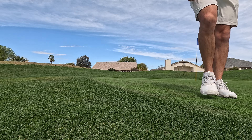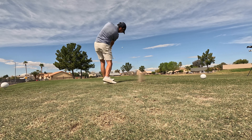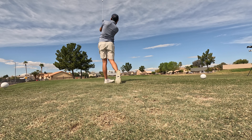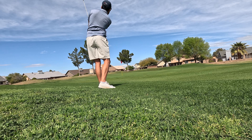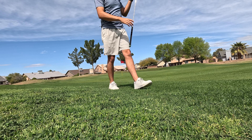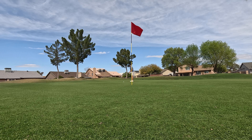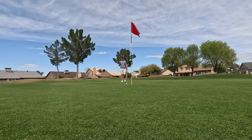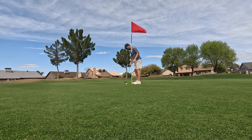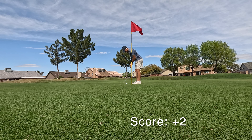On the second hole, par 3, should be really simple. I immediately shank it right and lose the ball underneath this drainage area. Kind of take a provisional here, and that lands right in between my legs on the left side of the green — I circled it there with that little red circle. Hit a pitch shot and send it a little bit too far, but we're on the green. Try to get up and down here to save bogey, but that doesn't work out. We leave it just real close and end up with a tap-in double bogey on the second hole after the lost ball.